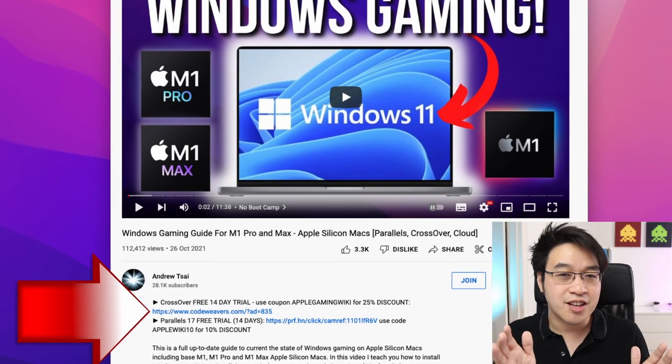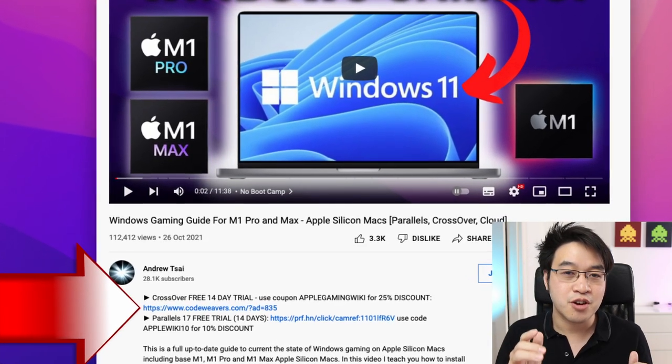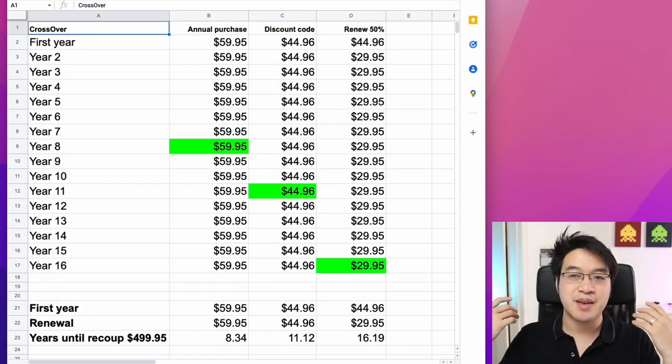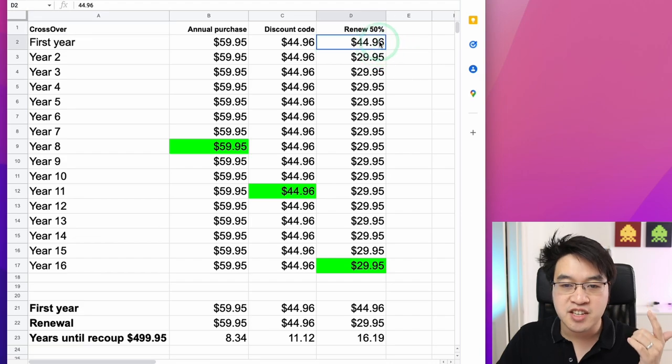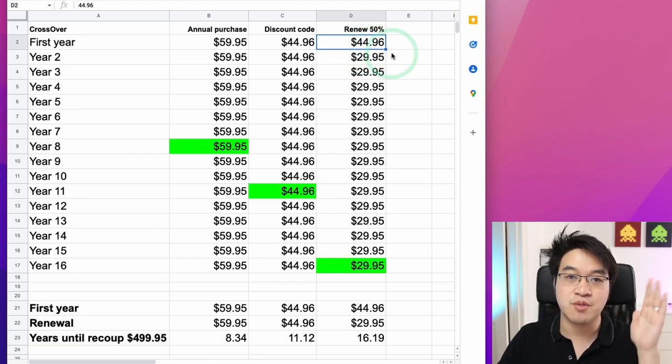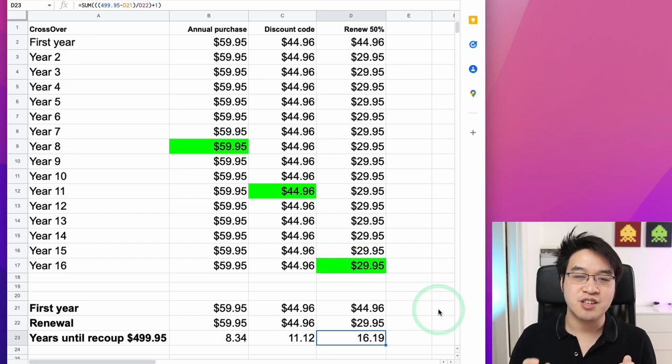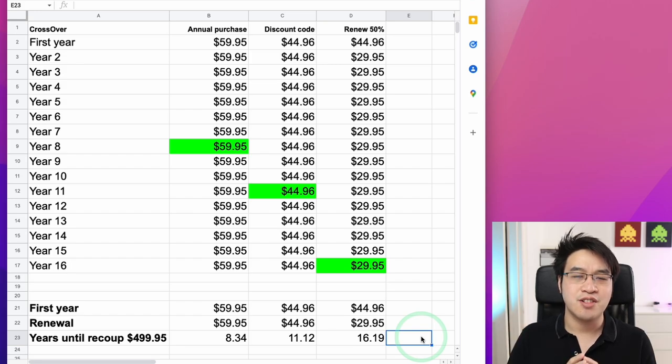If you click our affiliate link and do the renewal process, we'll still be credited, and you'll be helping to support the channel. Going back to the spreadsheet: in the first year you spend $44.96 with the discount code, and every year you renew at $29.95 instead of the full price. That means you'd need to be using Crossover Plus for over 16 years before you broke even with Crossover Lifetime.